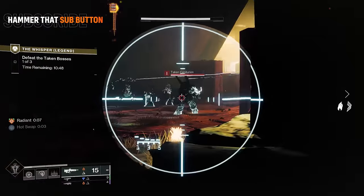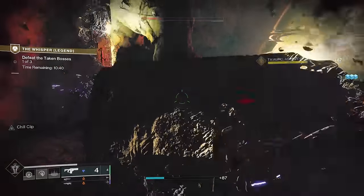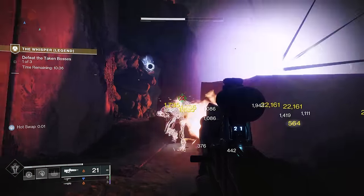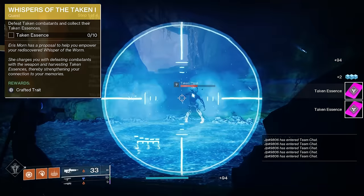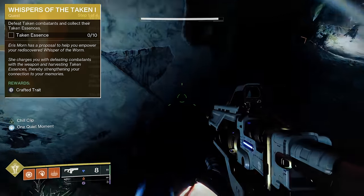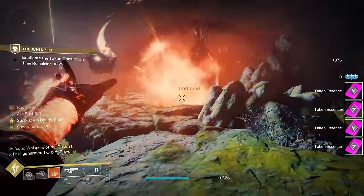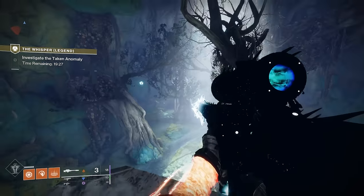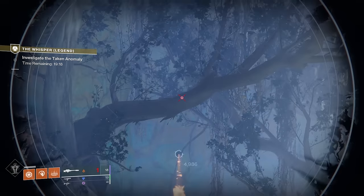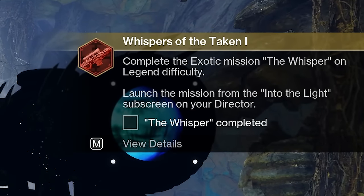Progression for Whisper of the Worm then splits. To get the catalyst and the first perk, you need to continue to Legend difficulty. To upgrade the exotic's intrinsic to Tier 2 or beyond — changing barrel perks, magazine options, and stock options — or to unlock the exotic ship, you can do that on any difficulty. Immediately in the first room when you spawn into the mission is where you'll complete the first step of the new quest, which asks you to get Taken Essence from enemies. You could load into a strike or Lost Sector, but the next quest step puts you in the mission anyway, so you might as well do two in one. That next step has you destroy the first set of Taken Blinds in the Whisper on Legend difficulty. There are three of them, and they must be shot by Whisper itself — two on the sides are easy, but the one up high in the lights is harder to find.